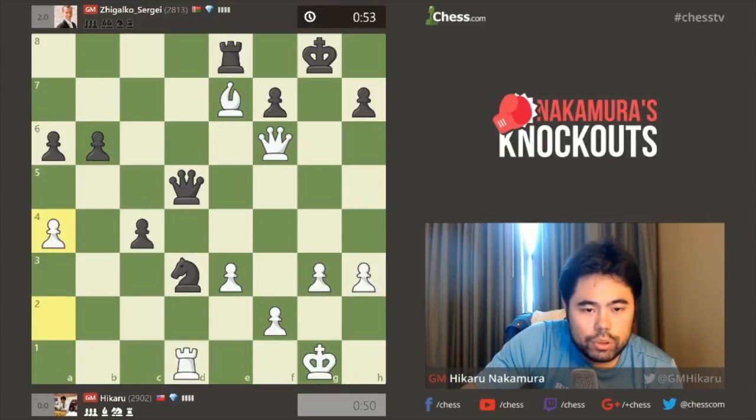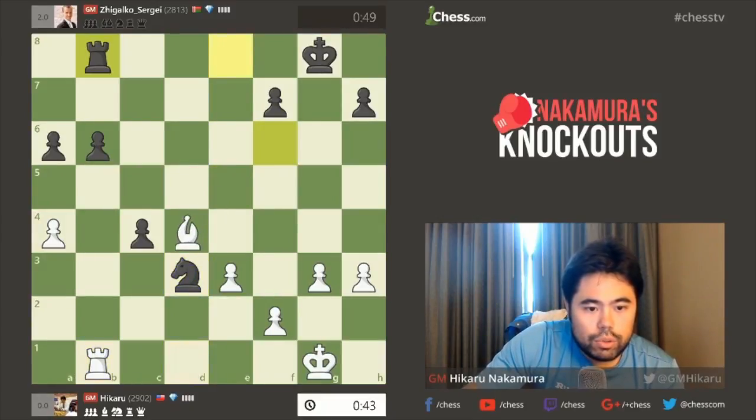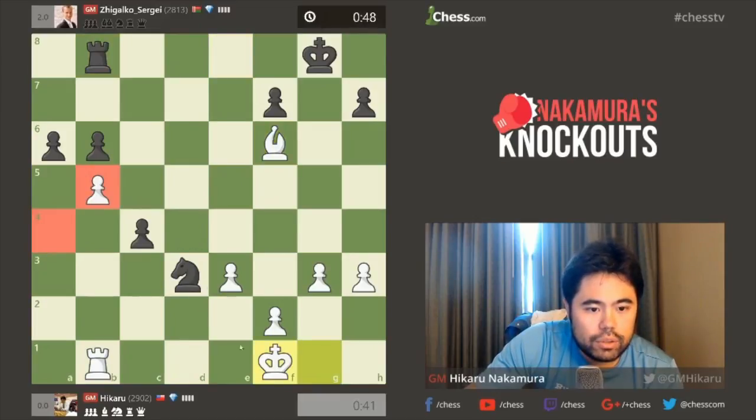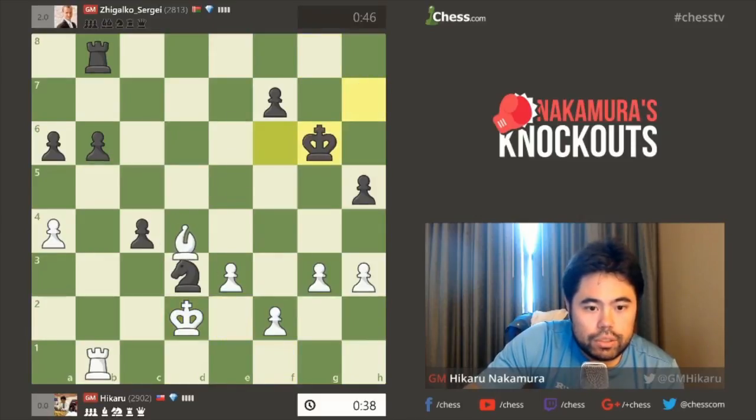The time situation's not great here. Queen E5 — I will take. I'll play Bishop F6. Knight D3, I'll play Rook B1. Probably Rook B8 — he's got this one. I've got to be fast now, I've got to move really fast now.